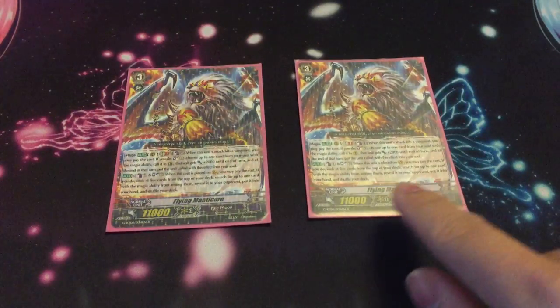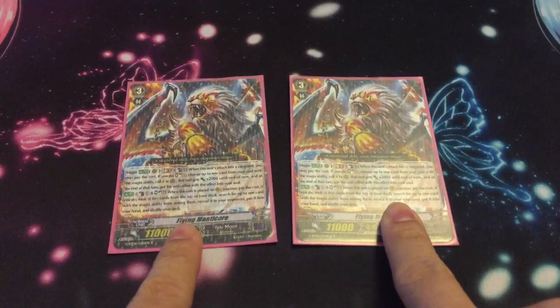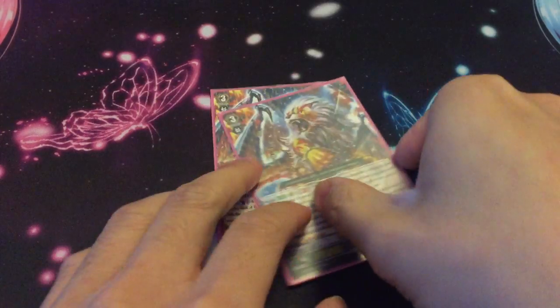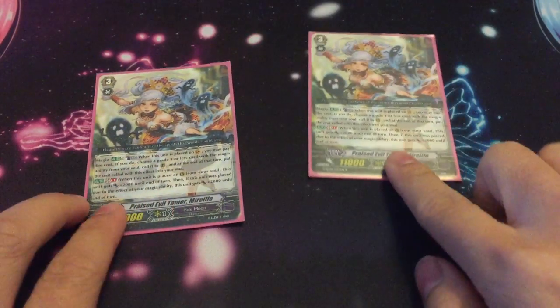I changed it — it's no longer a one-of; it's two Flying Manticores. People already know what the skill does. His second skill: he is the magia surger, count plus one, soul plus one. Then he has a GB1 on-hit skill on the rearguard circle — if he hits, you soul charge one, choose one card with the magia ability from your soul, call it to rearguard, it gets plus 2k to enter, and goes back into soul. So magia — I run two.